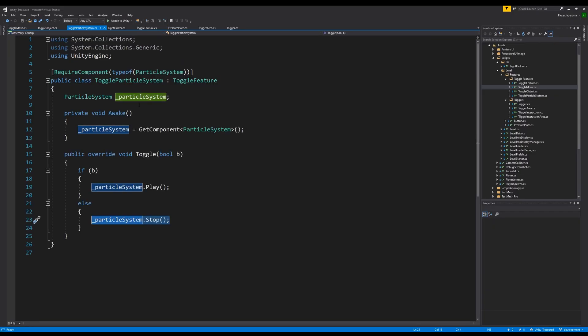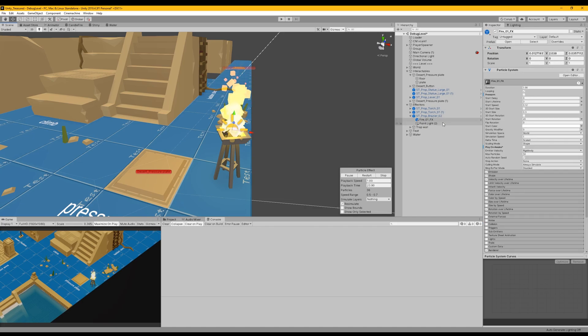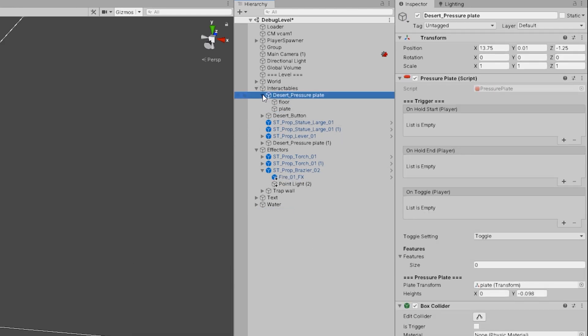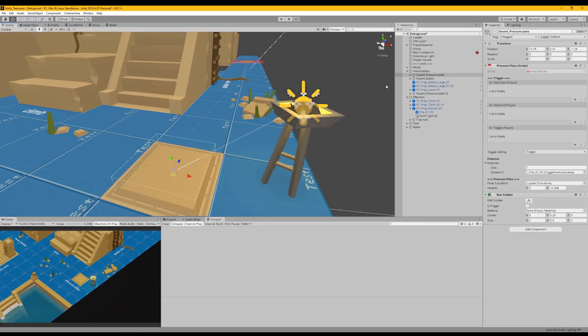If we open up the Toggle Particle script, here it is. We can see that it is a Toggle Feature and that the feature can be toggled, as seen by this Toggle method. Basically what it does is when it is attached to a particle system, we can then drop it into the feature list. That's a button — that is what I want. Here it is — Fire. So that means that when we walk into the area, the fire particle system will start to play.